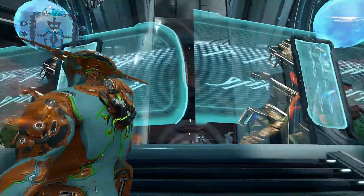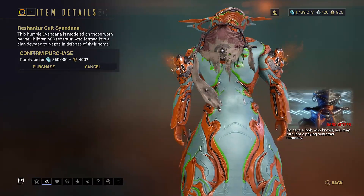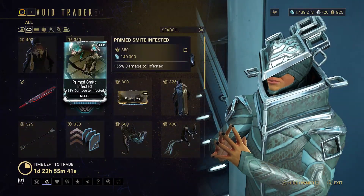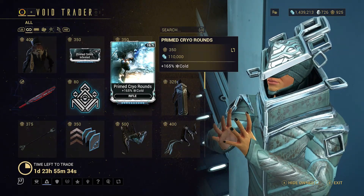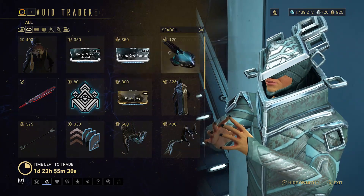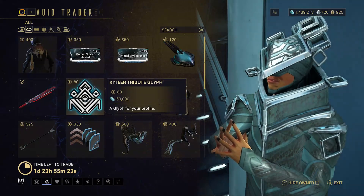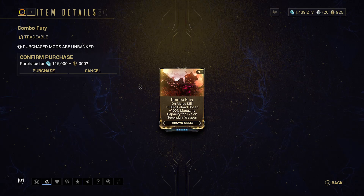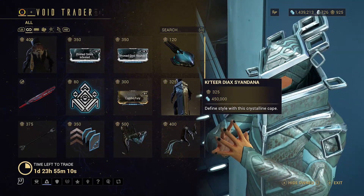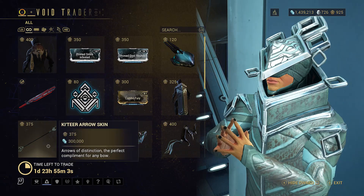Jumping over to console, where Baro has a rather big face on these displays. There is the — still cannot pronounce it — Syandana. There is Primed Smite Infested, obviously for the melee. Primed Cryo Rounds: 165% cold damage for rifles — depending on what elemental combo you run, that can be very, very useful. The Lissette Prisma skin. There is the Machete Wraith — not bad from what everybody keeps telling me. The Katia Tribute Glyph. Combo Fury for throwable melee: 100% reload speed, 100% magazine capacity for 12 seconds — fairly useful. The Katia Diax Syandana. There is the Katia Arrow, just a skin that goes on pretty much every arrow.